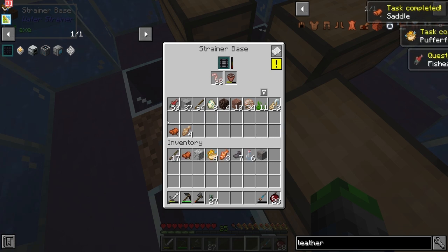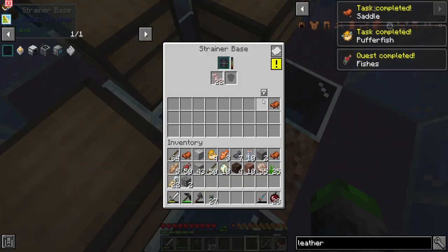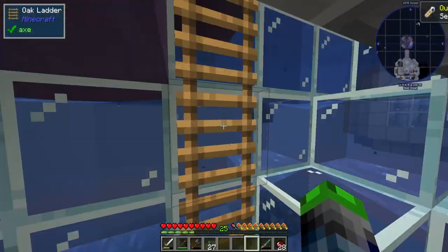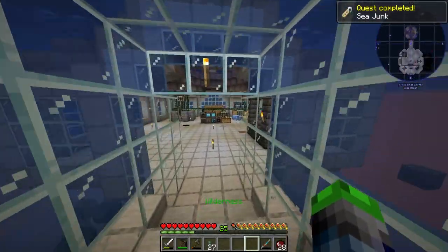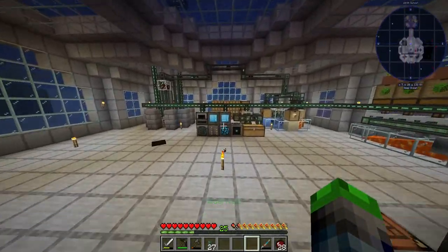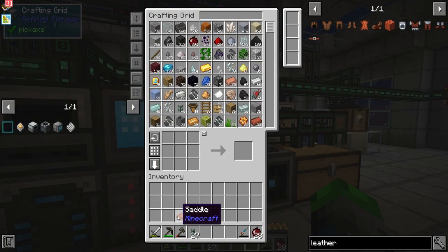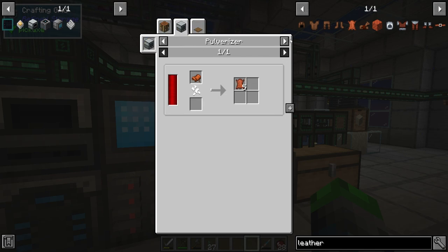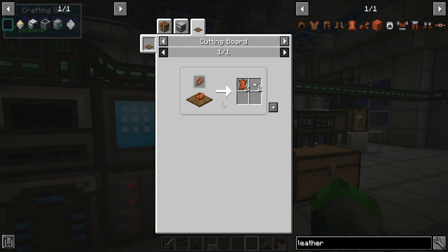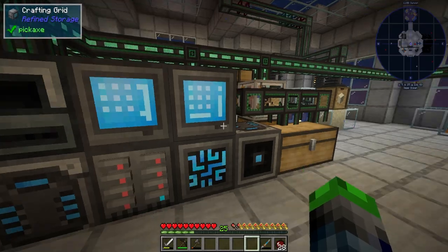We're just going to take all of these items out because we're going to get big stuff for them. Sea junk — yay, we have the sea junk! So cool. Wait, what do we do with the saddle? We did get it. A pulverizer — we can make it. And if we also — oh, we can turn it into two. I think the pulverizer would be best for that, but we're not going to do that just yet.